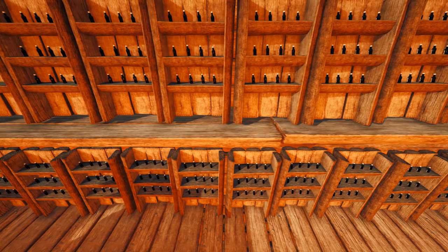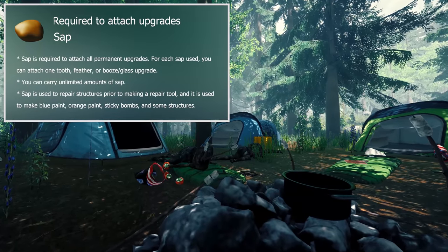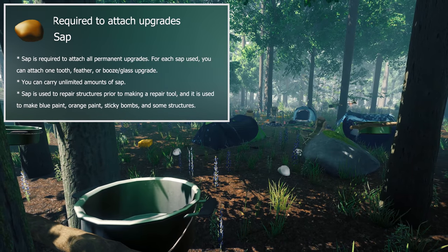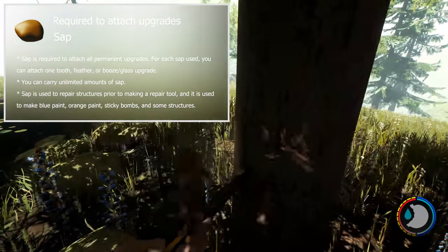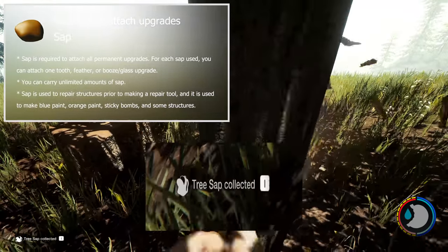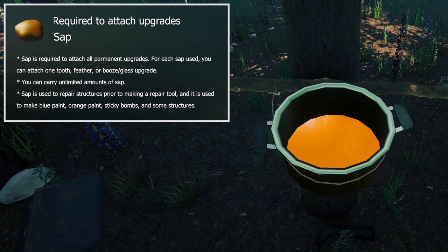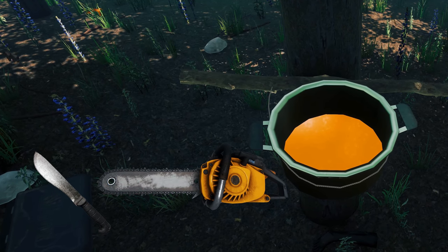To attach all three permanent upgrades you will need sap. There are two ways to get sap: cutting down trees, or building a sap collector. Sap collectors are the superior method, though they do use your pot, which is getting more and more useful. There is about a 5–10% chance of getting sap when cutting down trees — it's based on the hit, not the weapon, so every hit has a chance. The more hits a tree requires, the more likely you are to get sap, meaning machetes and chainsaws will probably yield the most.